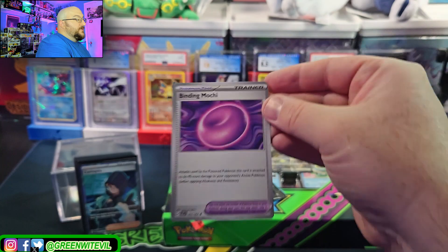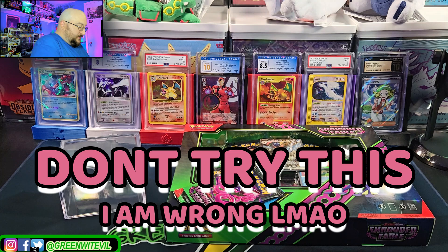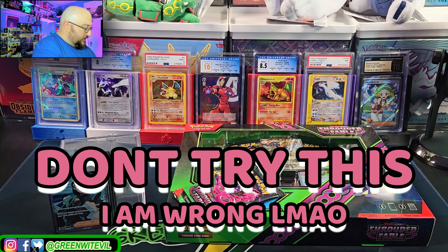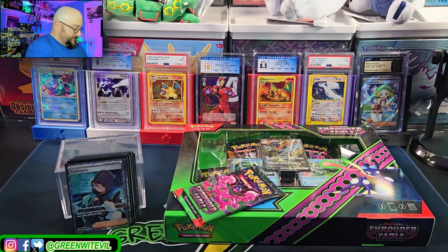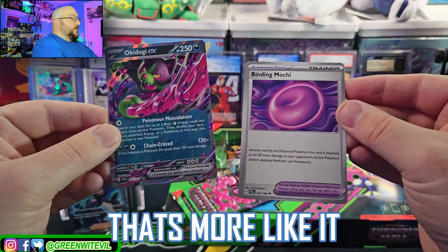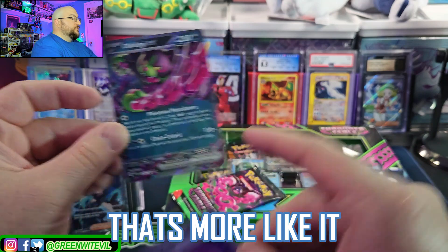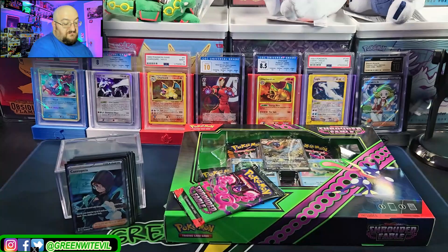If the Pokemon is poisoned it does 40 more damage, so with Okidogi EX it would do 130 plus 130 if it's already poisoned — so 260 plus 40 is 300 damage just with these two cards. That is a lot of damage. We got three — actually four hits: two EXes, a full art, and a gold.